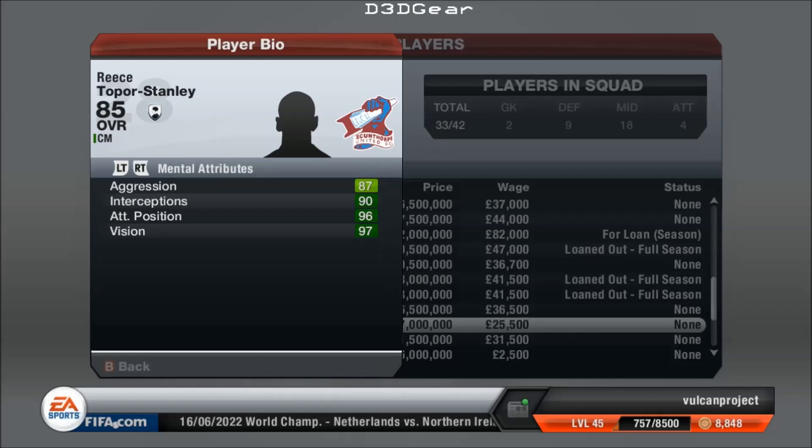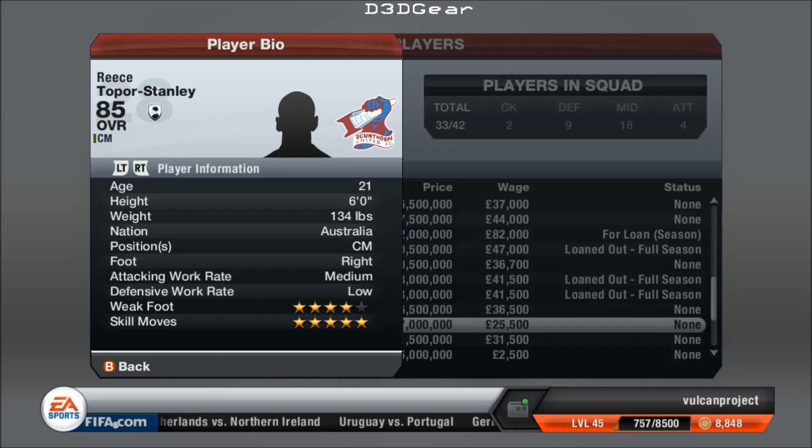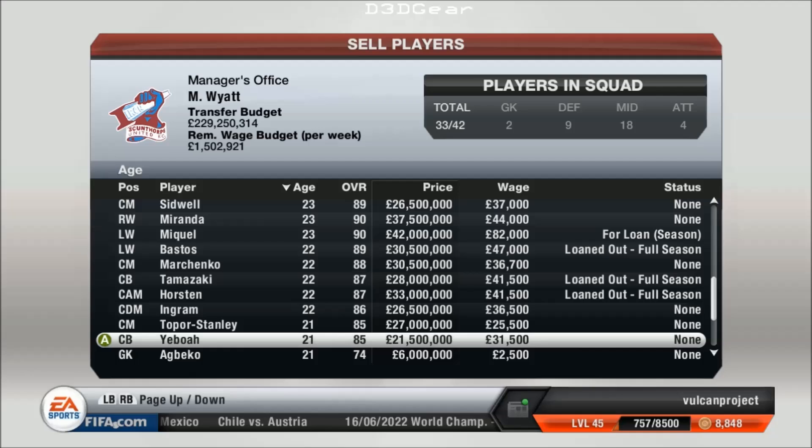Another CM — I had far too many CMs; I had to sell several of them. Australian. But I kept the ones with all the skill moves — 5-star skill moves, 4-star weak foot. Even the players that I did sell, because I just couldn't give them enough games, they went on to be really great players. You can see them in the buy section of the game — I can show you them a little bit later if you want.